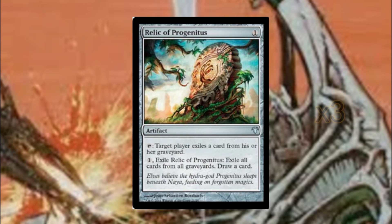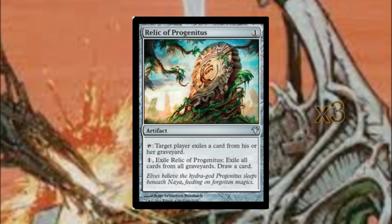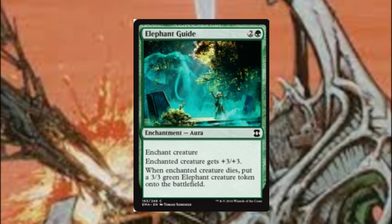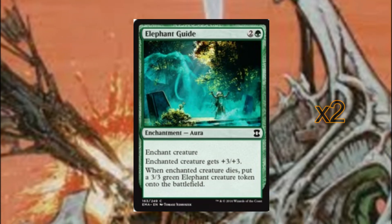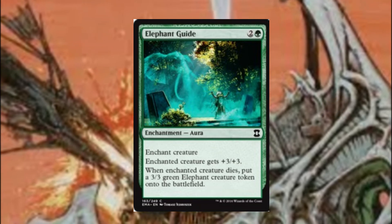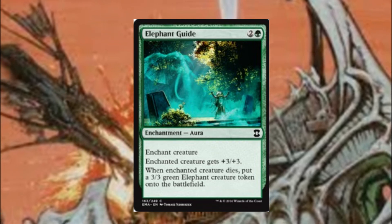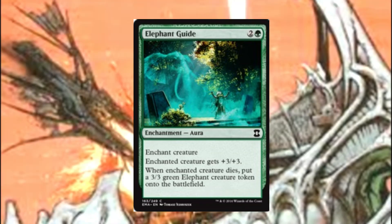Relic of Progenitus is our graveyard hate and it obviously affects any graveyard-matters or reanimator decks. Our final sideboard spell is elephant guide, which is great against removal strategies such as mono black, who will target our creatures with edict and sacrifice effects. It allows us to get a 3/3 token once the creature is destroyed, giving us at least a body on the board to start swinging with.